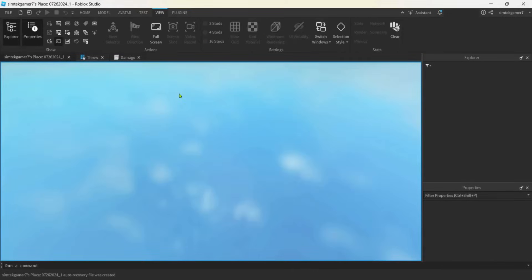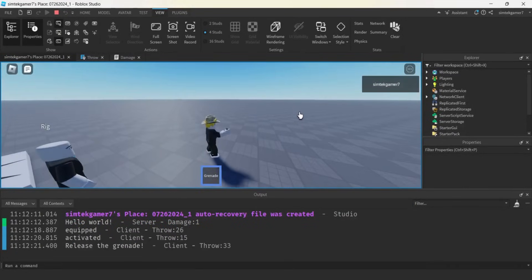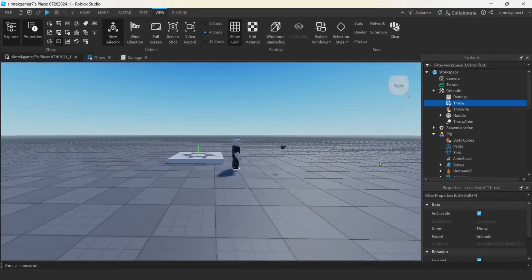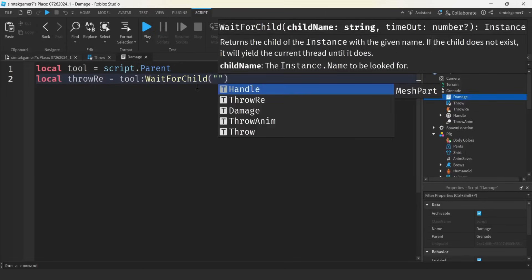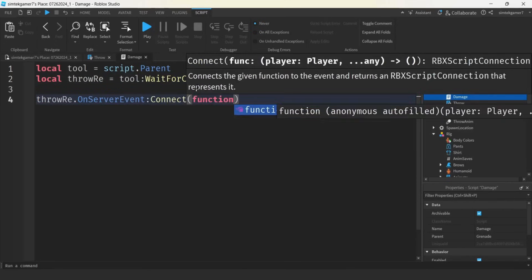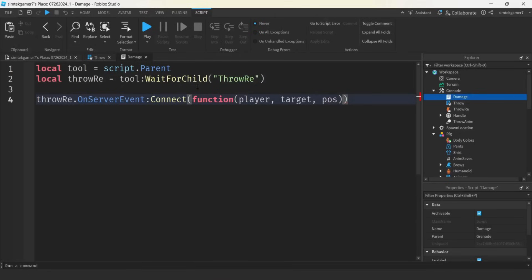Now it is time to start working on the damage script — that's actually going to be a little less stuff, and I'm going to give you the equation. We'll do: local tool equals script.Parent, and then get the throw RE to capture that event: throwRE equals tool:WaitForChild('throw RE'). Then throwRE.OnServerEvent:Connect(function(player, target, position) — if position then ...